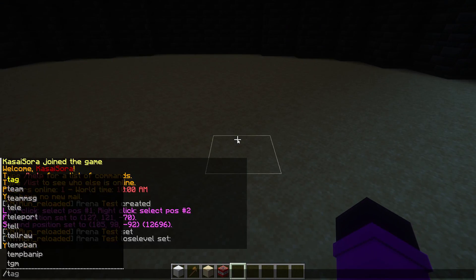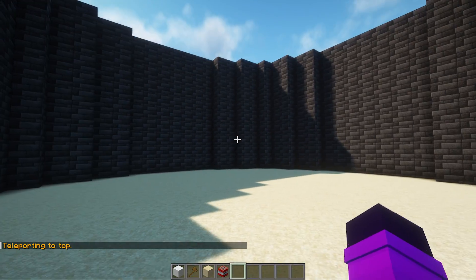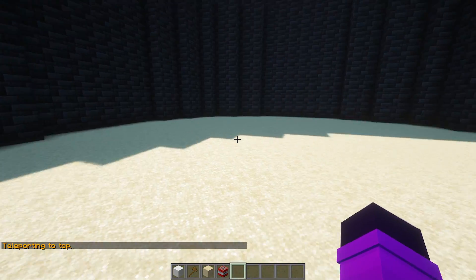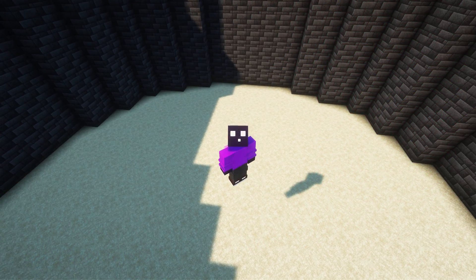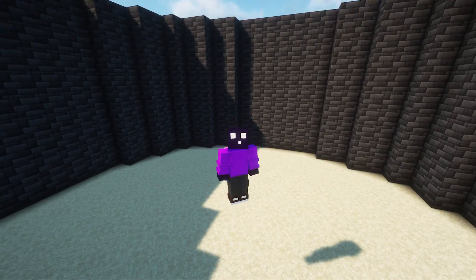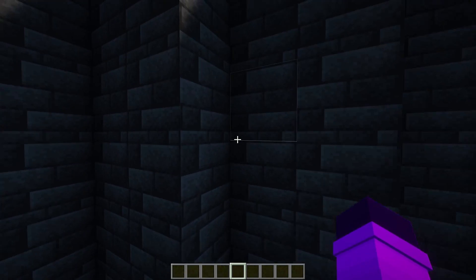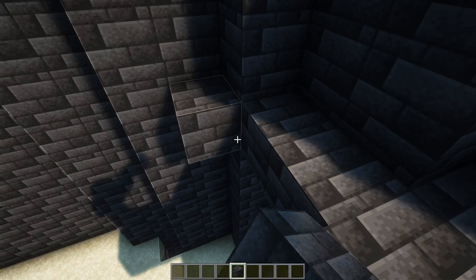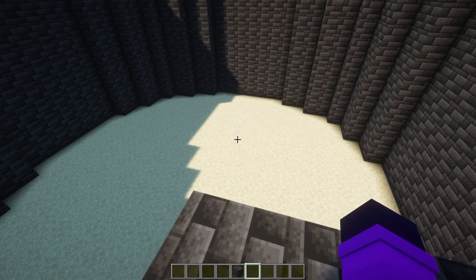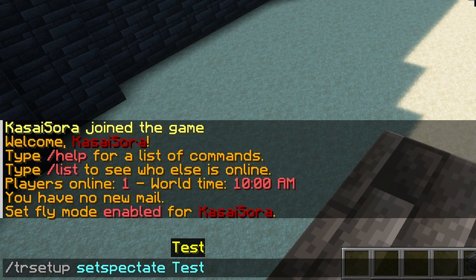Next up, it is time for the spawn point. Go all the way back up to the top, stand in the middle or pretty much wherever you want, and then type slash TR setup set spawn, and then your arena name. Next, we're going to set up a spectator spawn point — where will players spawn to spectate after they have fallen? It needs to be somewhere inside your arena, so make a little platform there, and type slash TR setup set spectator, then your arena name.